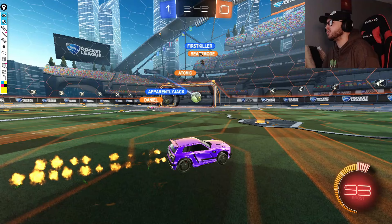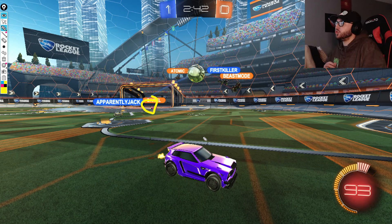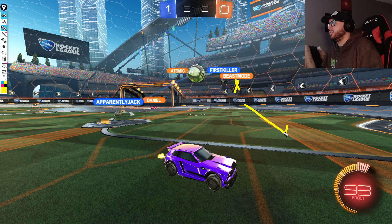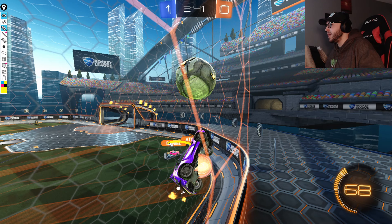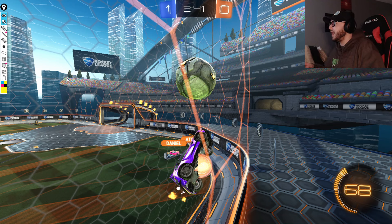First Killer tries to get the pass out, but it's just a little bit high over Apparently Jack. That's not a problem. Naturally against G2, we'd think the earlier you challenge the ball the better, however it's extremely important to recognize when G2 is not in a position to immediately challenge and take advantage of those moments to put them in an even more awkward spot. Beast Mode flies out of the play, leaving two defenders, but G2 seems a bit low on resources and hesitant. No one really presses forward, and now Chronic is able to get control along the wall, with Atomic and Daniel just facing each other in the corner, unable to organize any kind of challenge.